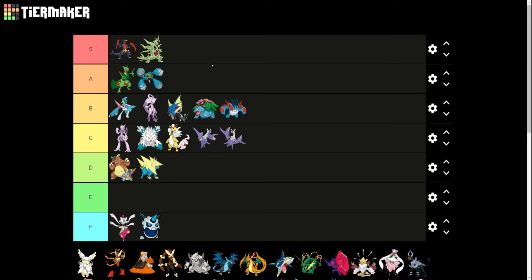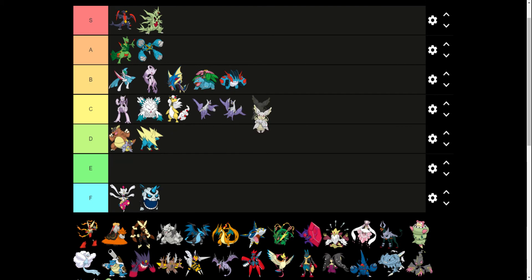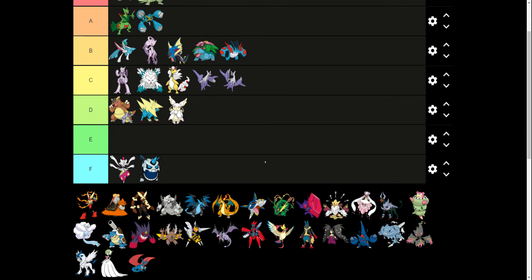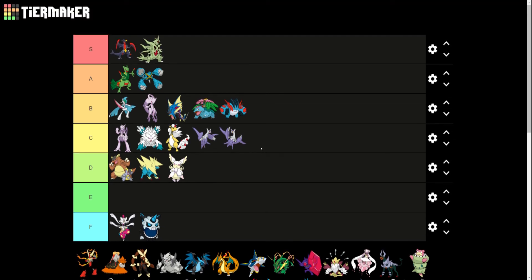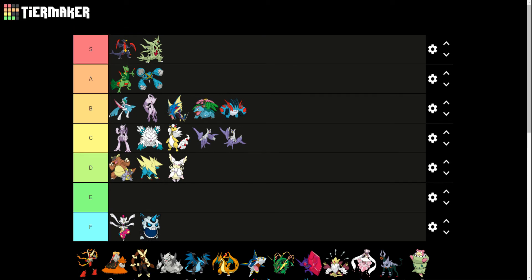I would put Mega Tyranitar in S tier. I love how it looks — it looks like the villain from a Power Rangers TV show. Looks awesome. I don't understand why Mega Audino exists. I have never once used Audino in my party, nor do I really care to. Why wasn't this just an evolution of Audino?